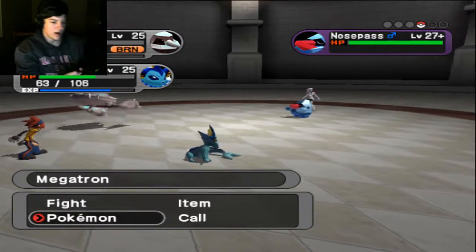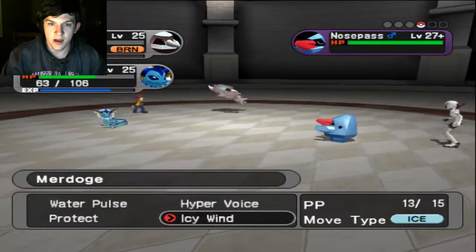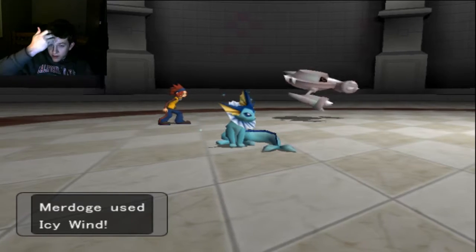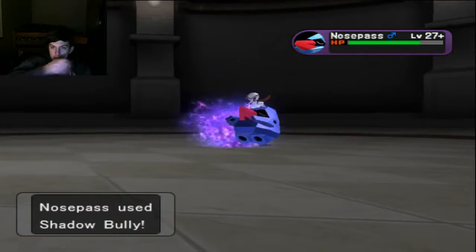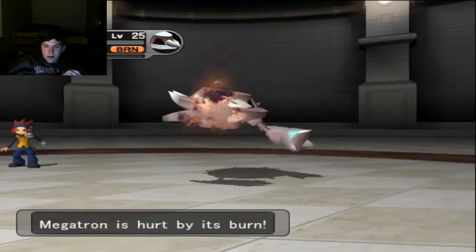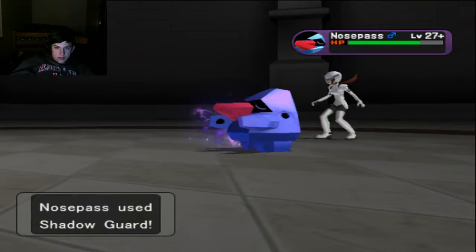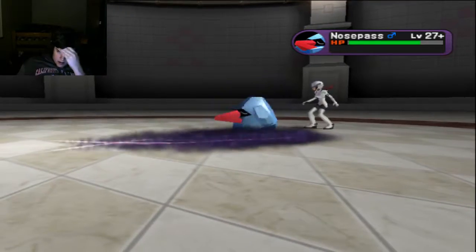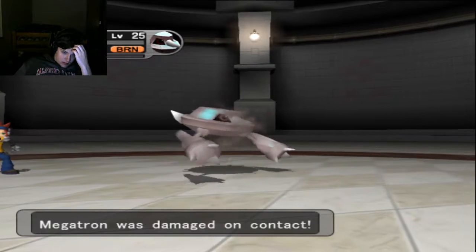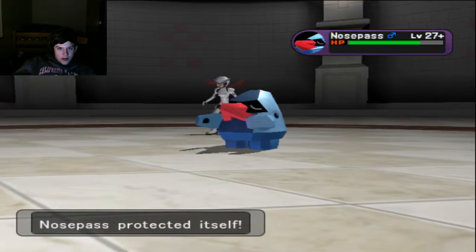Fixed my controller and made sure it's plugged in all the way. Everything seems to be working fine now. Iron Head and Icy Wind — hopefully this will make you flinch. You dodged. Shadow Bully — that's okay because it's the level-based one, I don't care if you use that on Megatron. Shadow Guard again. Megatron is down, whatever. Icy Wind into Nosepass's Protect.